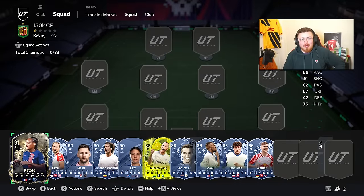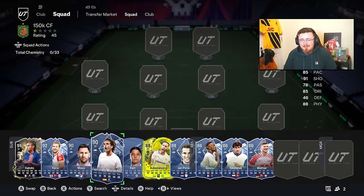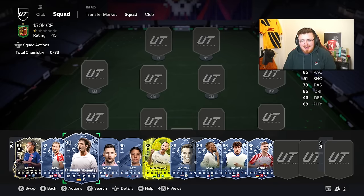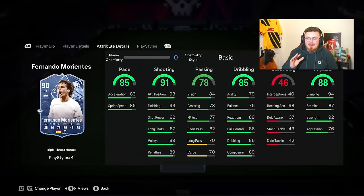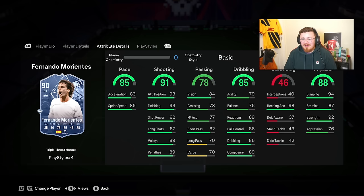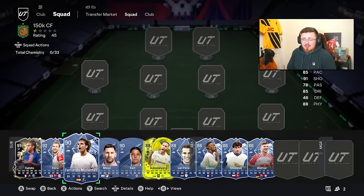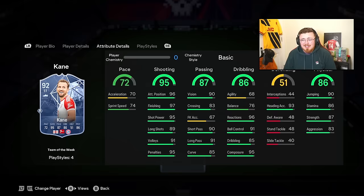Strikers and centre forwards in the 150k and under bracket. Fernando Morientes - my boy, very good card. There's something about him in-game, he feels quicker than the pace stats suggest. Decent on the ball, the shooting is so good - if he had Finesse Shot it'd be dreamland. Very similar to Kane who has crazy, crazy shooting stats. Look at those stats - absolutely bonkers. Great reactions, I think he's got a lean body type.